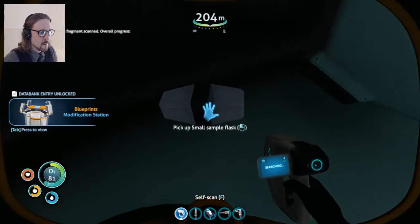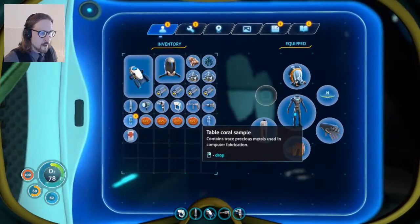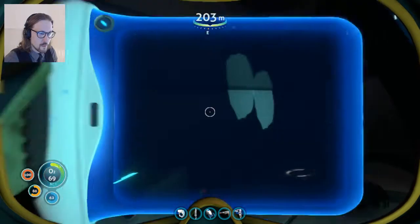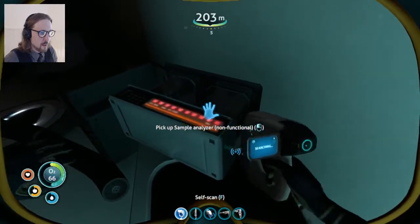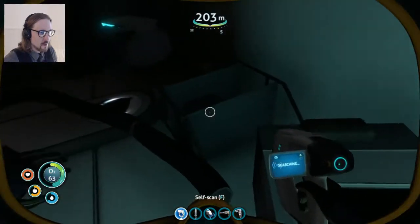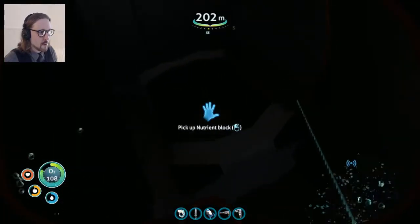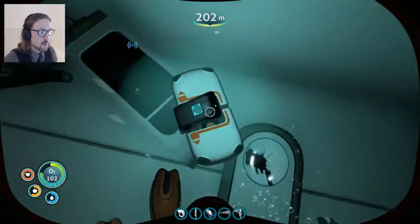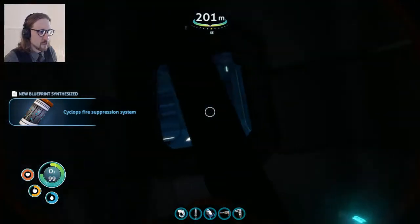What's this? A small sample flask? A variation on a useless glass container. Sample analyzer - non-functional. Is this just a trash pile? There's a supply crate - oh, I didn't even see the data box. Cyclops fire suppression - maybe that would be handy for something. It doesn't look like I can get into the last bit of storage. Let me look around... a prong soup torpedo arm fragment. Is that a radio? Titanium, thank you. A floodlight - could I build a floodlight around my base?